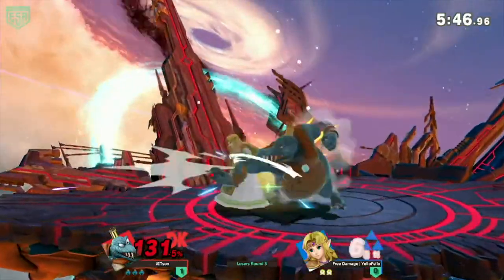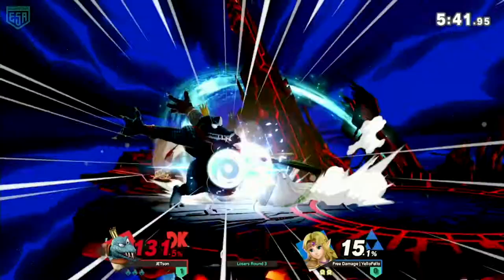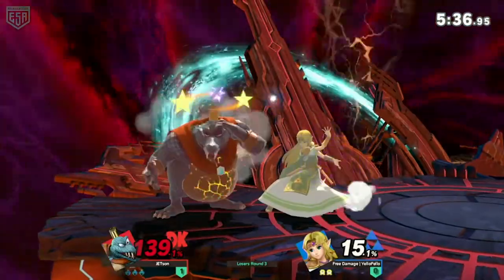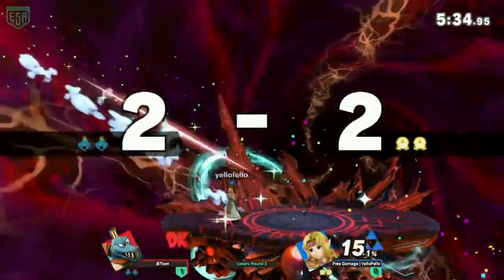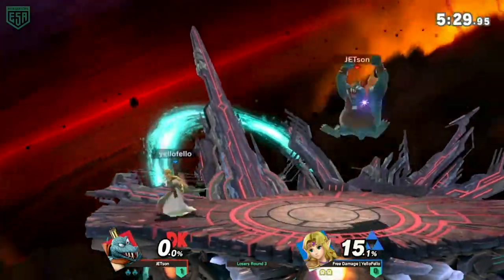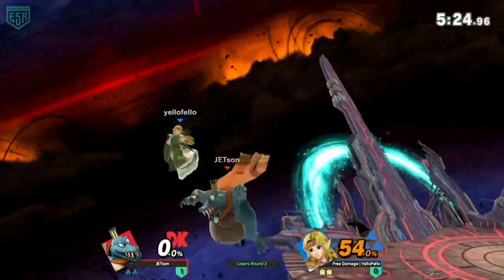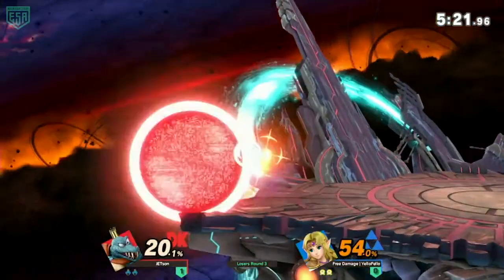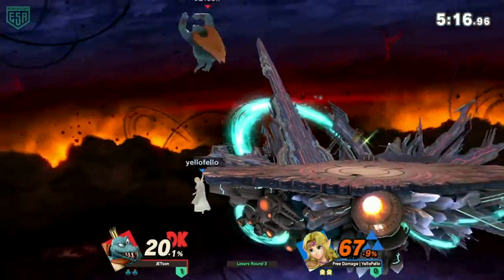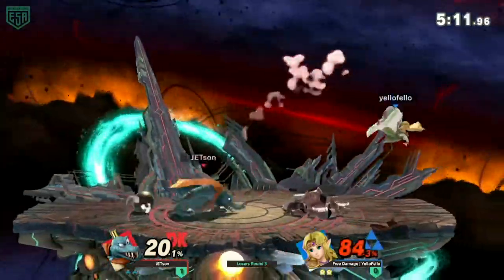Once again going for the swinging back air. If K. Rool got close enough to that crown — oh, the shield break! Yeah, that'll be the start — that was just so awkward. I didn't even realize K. Rool's sonic was that low. Was that a dash attack? I think that was F-smash. Maybe it was dash attack — yeah it was just kind of weird. Jetson going for that nair — not at a high enough percent to be popped into the air so he can get up tilted. He went for the crown setup but Zelda wasn't falling for it.